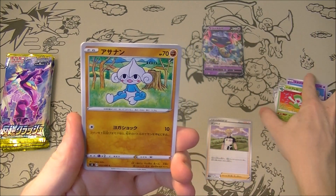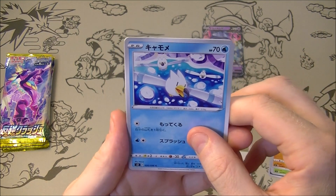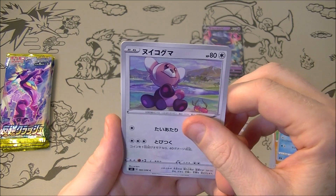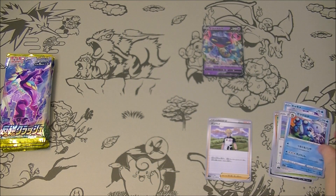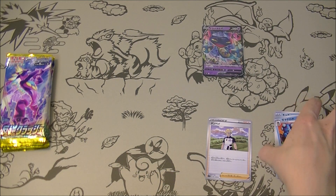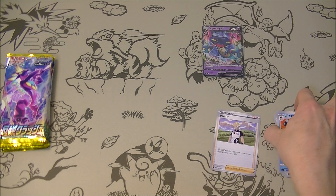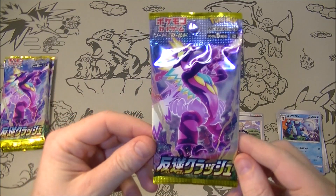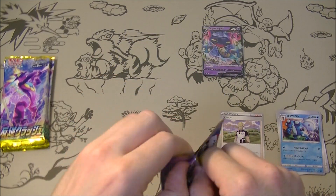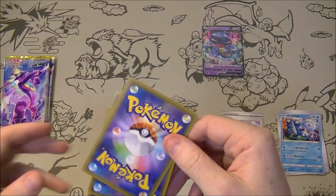What can we get? We want that Scoop Up Net please, that would be sweet. We've got Seismitoad just breaking rocks, as he likes to do I suppose. That pack was not as nice as the first one, but still not too bad. We got a trainer — it's always good. I always hate the packs where you just get five regular Pokemon. Just like, come on, give me something good.